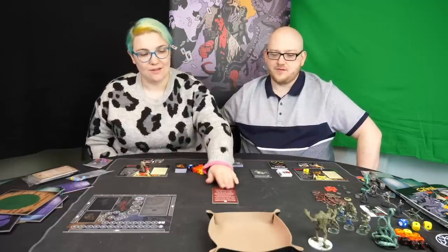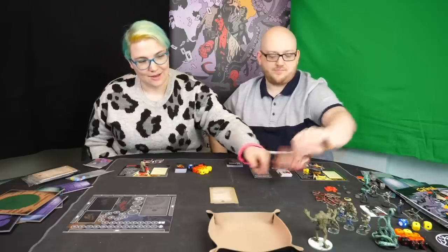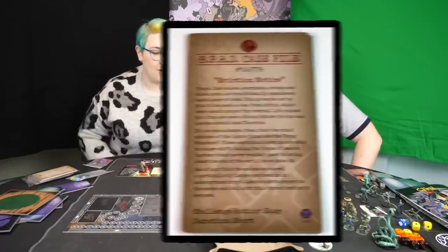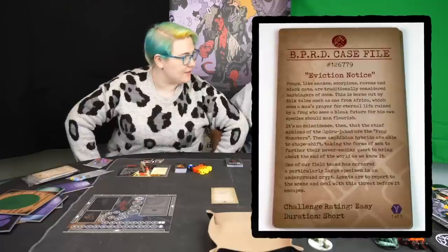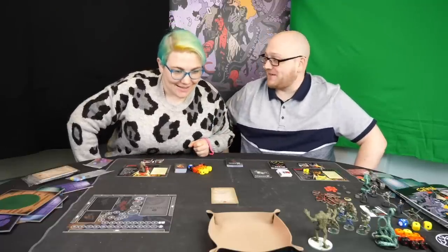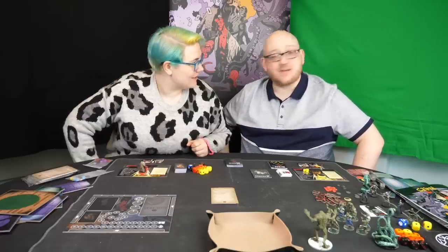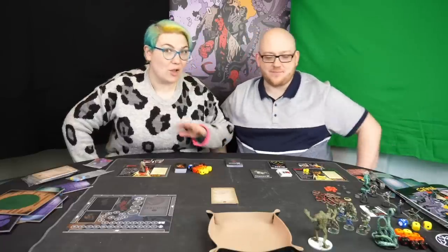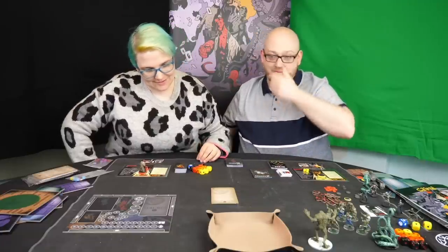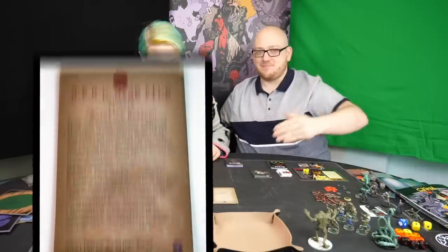So the first thing we're going to do is go through the case file in order. This is case file number 126779 — the numbers all mean something, honest. Someone asked me whether you should play them in order — no, play them however you want, there's no order. You'll get a whole load of colour text here which you can pause the video and read yourself in your best Mike Mignola style.